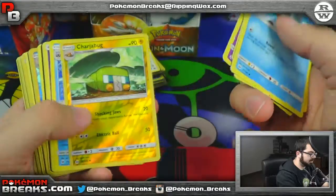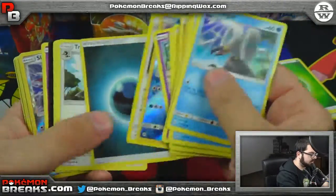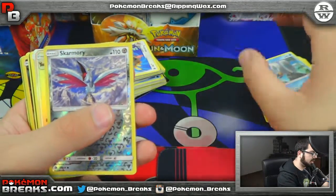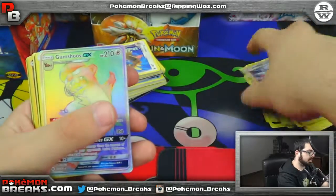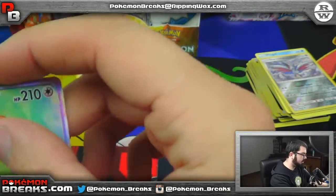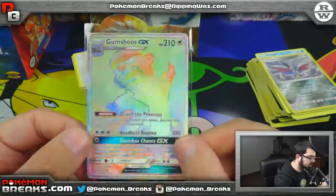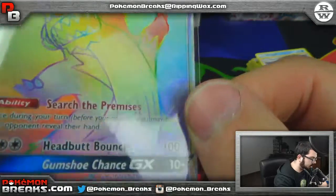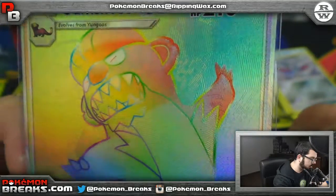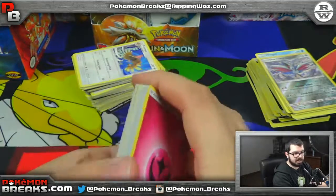Charjabug reverse followed by Cloyster, Poliwhirl and Toucanon — next hit coming up, Skarmory, and there it is. I think I called it last box — Hyper Gumshoes! Finally hitting a Hyper, this time around it was Gumshoes, going to Clarence. Look at the Hyper Rare action on that — he's screaming full of color.